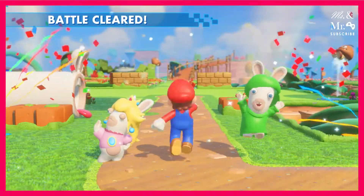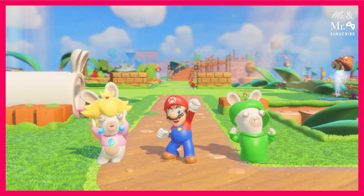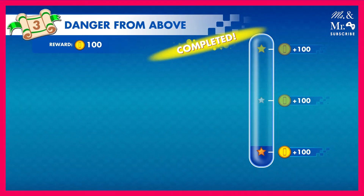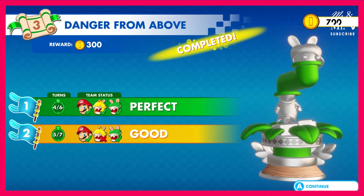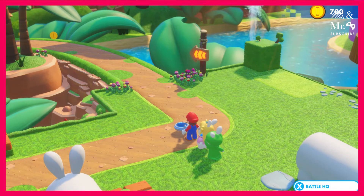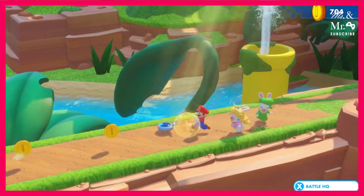Anyways, I think this is a good place to end the episode. Alright, guys. We'll end it on... Can you erase the one that says good and just make them both perfect? Yeah, sure — I can copy and paste it. Thank you. I don't want people to know that I got good — I want people to know that we got perfect. No worries. Okay. Thank you guys for joining us on the Mrs. Mr. Gaming channel. Don't forget to like, comment, subscribe, and share this video with a friend. And if you want to see more Mario Rabbids gameplay, then let us know in the comment section down below.